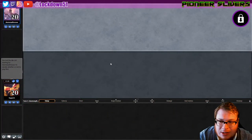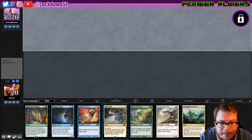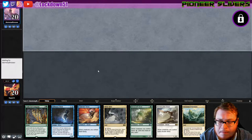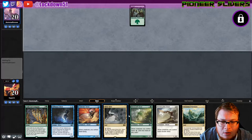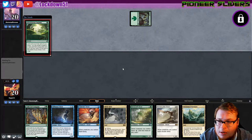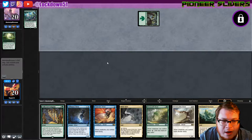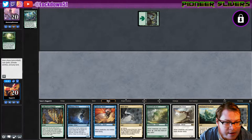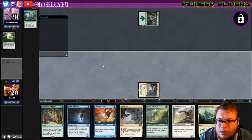Welcome back everybody, it's time to lock down some Pioneer Slivers. We lost the die roll but we've got a decent hand — we'll keep. Turn one Galerider Sliver, turn two Diffusion Sliver — not a bad start. We could also go turn two Mana Sliver and set up for Bonescythe Sliver the next turn. They are on mono-green, maybe Dryad. Let's just go Sliver Hive and play our Galerider — using the Sliver spell.